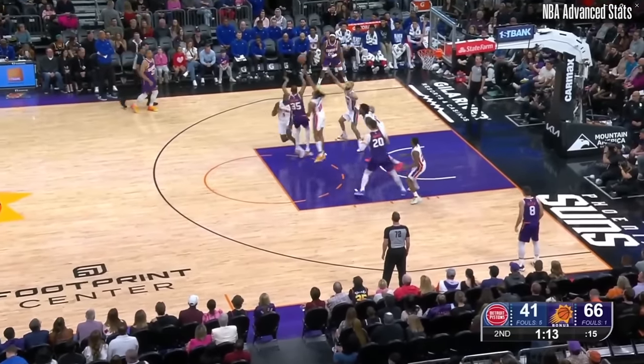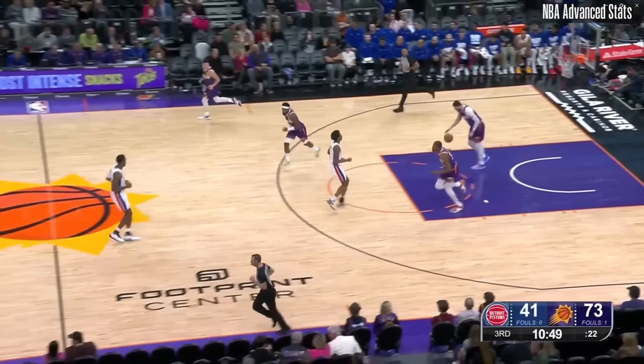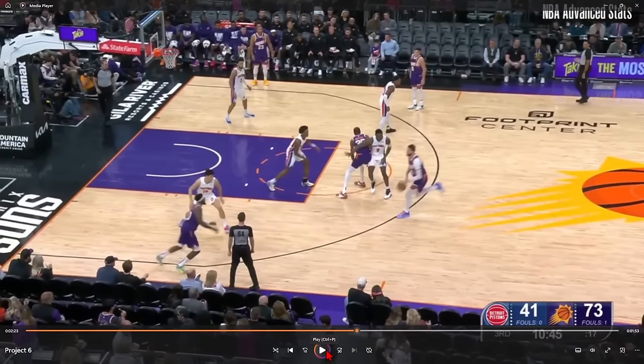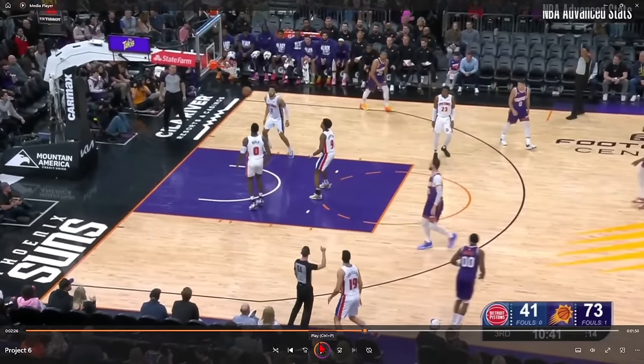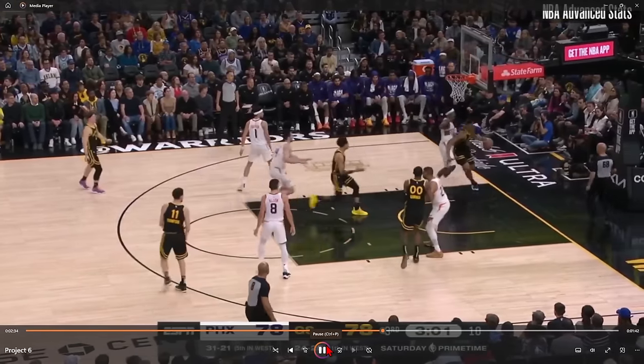Kevin Durant sucks in the defense, Evan Fournier is way too far in, Royce O'Neal is wide open — a 40% three-point shooter from the corner is going to knock it down very easily. That corner three-point spacing is huge for the Suns. He's also got a little bit of a shot off movement using that little Nurkic screen, taking the hand off and knocking down the three. Those type of little mini actions you can run with any personnel on the floor are huge. If they're not going to respect Royce O'Neal, he has the confidence to shoot it and he's going to knock them down. He shoots 36 or 37% above the break from three.